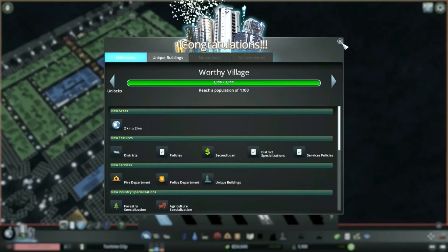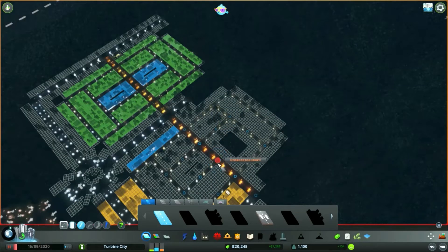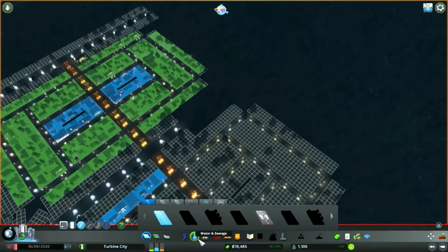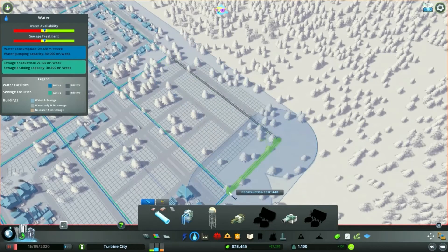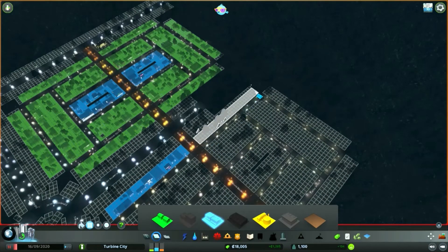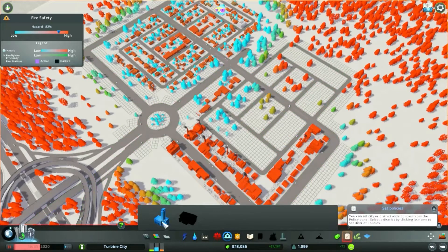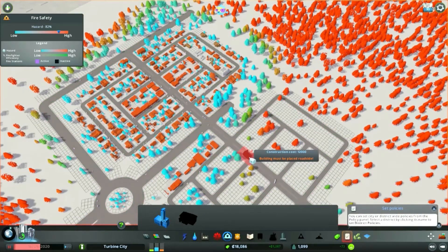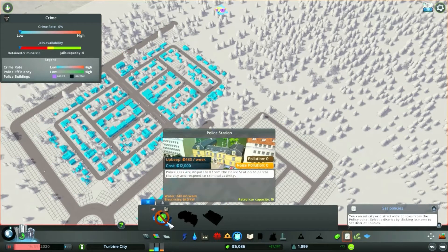We're just going to keep going, power through, get to the next one. We're going to pause it while we finish off these roads — once that's popped in we can cover it with water pipes, which saves us needing to come back when we zone it in. We'll continue the barrier up here, locking off the two sections. We're going to put in our fire station — industry needs it, but we can pop it in sort of halfway between on the main road so it covers both areas. Can't quite afford a police station yet; might have to go into the second loan to get that on the go.